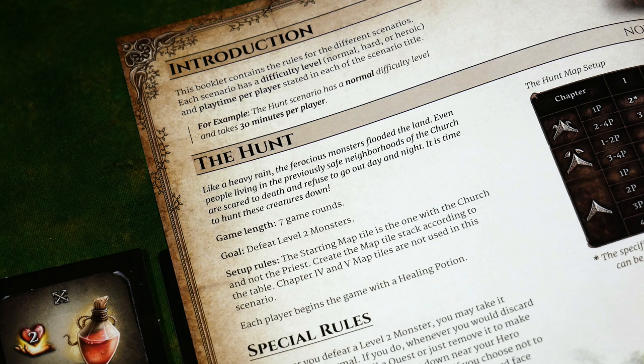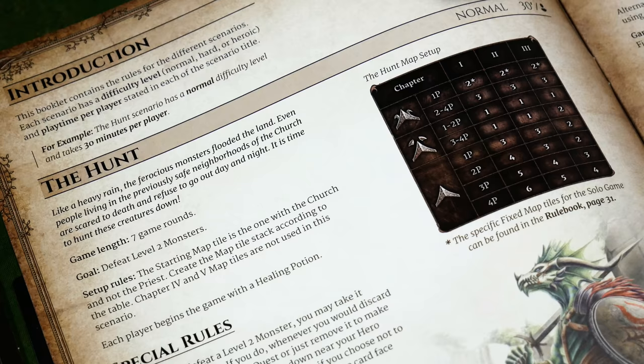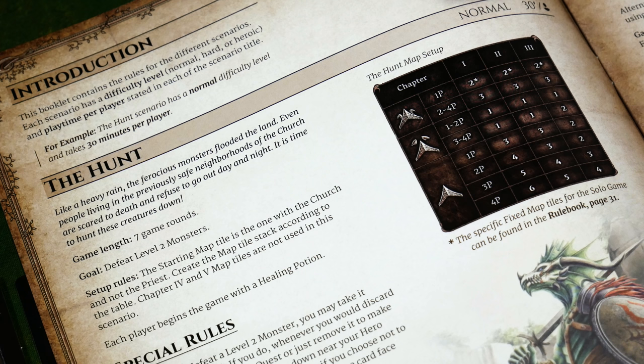The narrative of The Hunt states: 'Like a heavy rain, the ferocious monsters flooded the land. Even people living in the previously safe neighborhoods of the church are scared to death and refuse to go out day and night. It is time to hunt these creatures down.' The game length is seven rounds total. The goal is to defeat level two monsters. The starting map tile is the one with the church, placed in the middle, and you create a map tile stack according to the chart, broken down by tile icon, player count, and chapter.